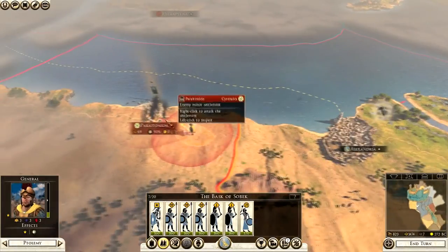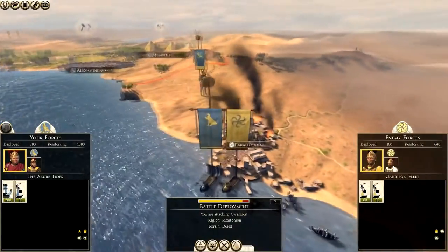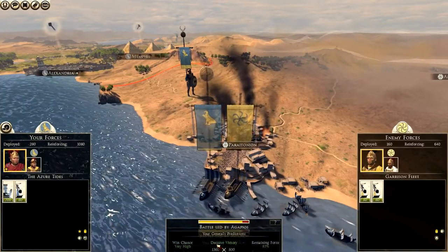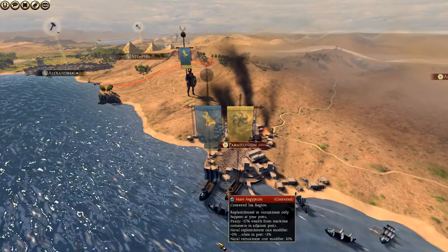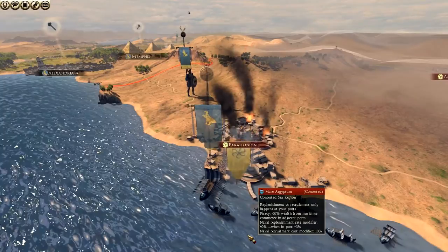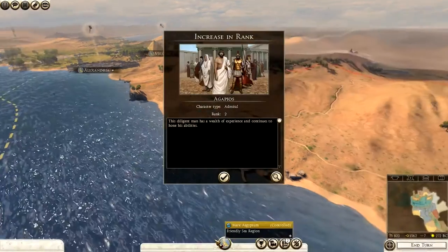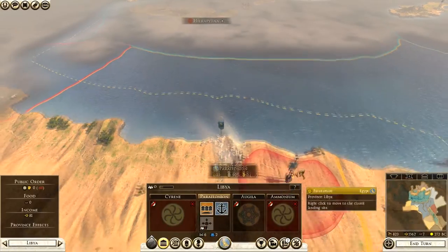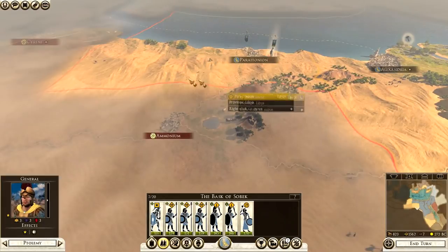Now let's show the first battle. We get our ships going and attack — I can just auto-resolve since we're well within our rights to win. Balance stance is best. We've actually taken our first settlement of the campaign on the very first turn. We go for Occupy, and there's an increase in rank for the Admiral. He can stay docked at Paratonion, and then our general can jump in when he has a chance. That's our first settlement.